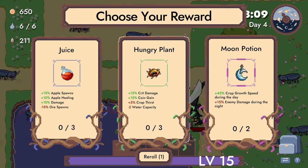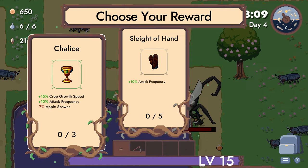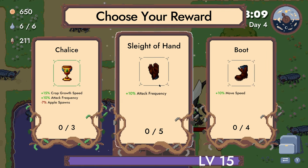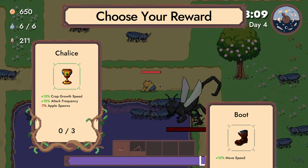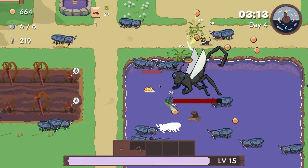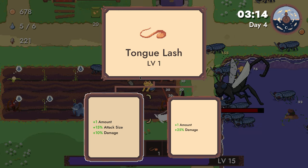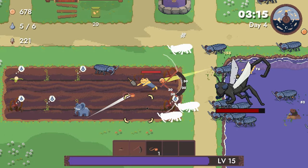45% crop growth speed — no, we don't care about that. Do we care about juice? Do we care about ore spawns? I think attack frequency is probably just better — just more attack speed. Tongue lash. Give me attack size and amount, please.